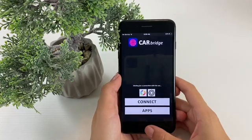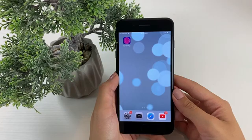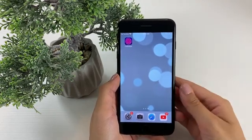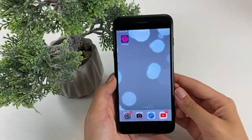Tap on connect, tap on apps, and choose any app you want to use in your car from your phone. So I'm super excited about sharing all the steps I took — so without further ado, let's start.